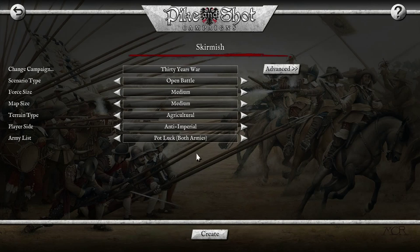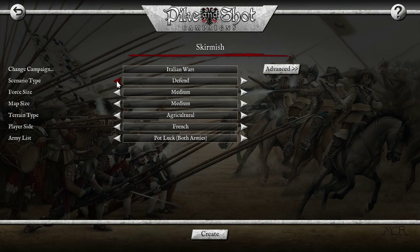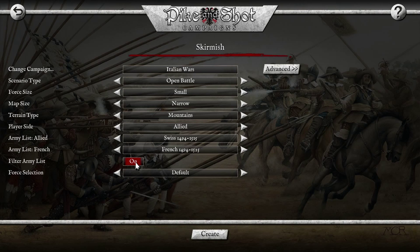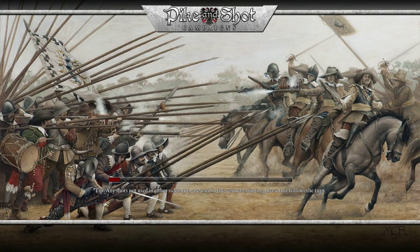Let's go to the Italian Wars. We'll go with Italy. I don't know why it has to load every single time you choose a new campaign, but it does. We'll do an open battle. Let's go with small armies on a narrow map — I guess the size of the army actually dictates how big the map is. We'll go with mountains terrain. I will be the allied side. Let's be the Swiss — we'll fight the French. We'll create the battle without messing around with the advanced options.